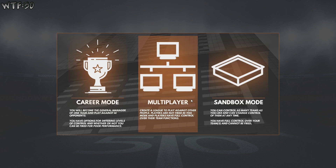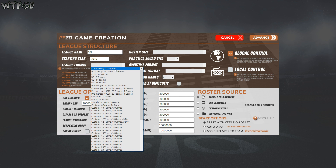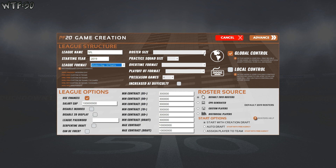Let's start a new game. The first options you have are career mode, multiplayer, and sandbox. We're going to go career mode because I want to be the general manager. We're going to name our league 'SFL' — the Sim Football League. Starting year 2019, league format modern day, 32 teams. Roster size we'll go with the modern 53-man roster, practice squad size 10, overtime format sudden death, no ties.